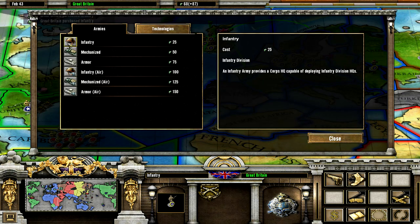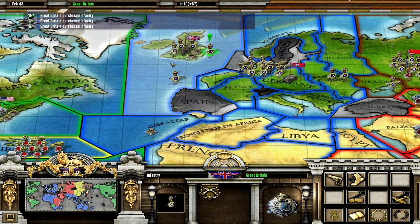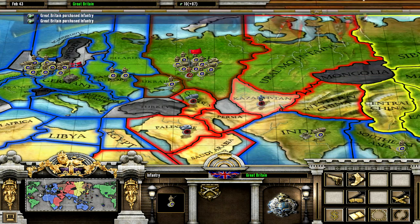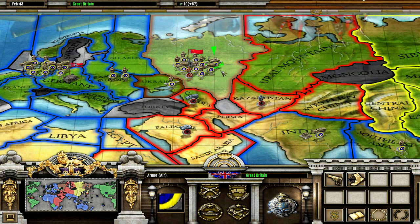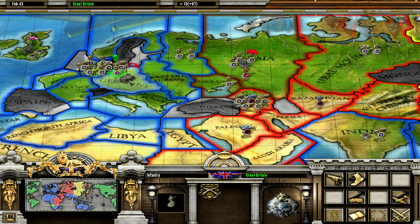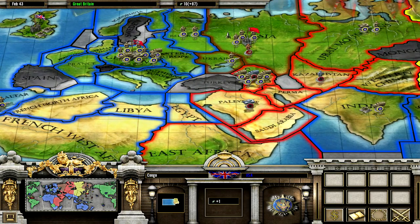I'll buy more infantry because I don't want them to invade the UK or Gibraltar. Actually I should send all those guys to Gibraltar. Let's go for the Ural Mountains and the Caucasus. These guys can actually stay there to secure it. These guys can move east — which involves a lot of clicking because you can't select multiple units at once. Now the Congo is American.